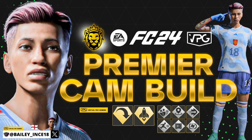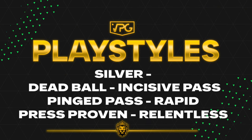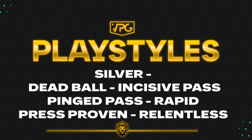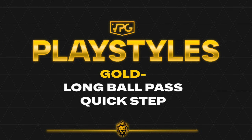We are here for the best competitive premier CAM build on FC 24 Clubs. The player we are covering is Bailey Ince. His current season: 44 games played, 11 goals, and 30 assists. For his play style, silver: dead ball, incisive pass, ping pass, rapid, press proven, and relentless.